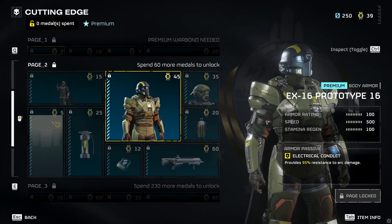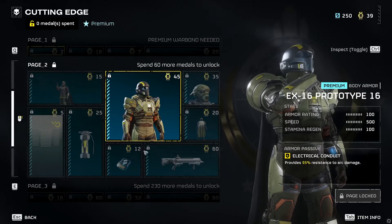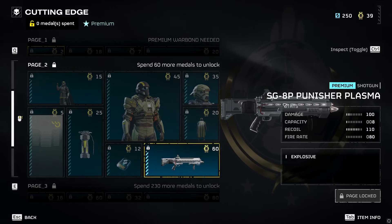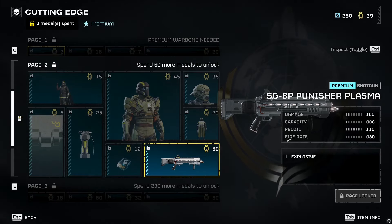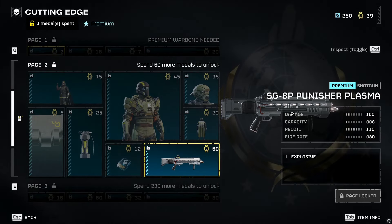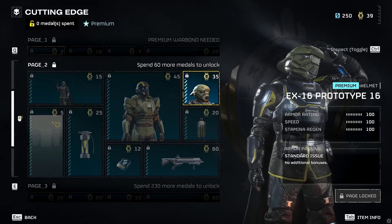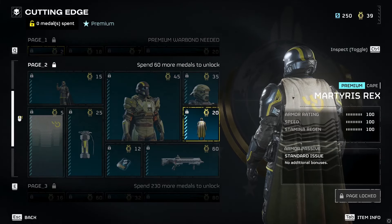Another suit of armor, this one again with the same electrical conduit passive. The Punisher Plasma version — they were talking about that. It says it does explosive damage, so we'll see how this pans out compared to the regular Punisher, which I actually really enjoy after the buff. Not as good as the Slugger, but I haven't earned the Slugger yet. New helmet to match the new armor, and another new cape.